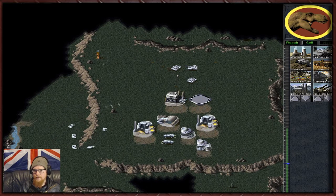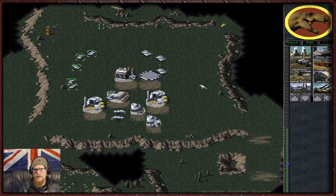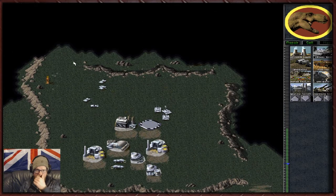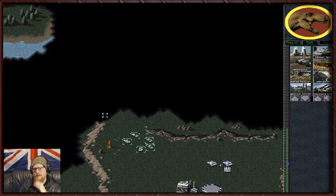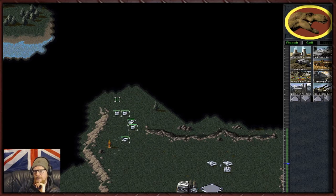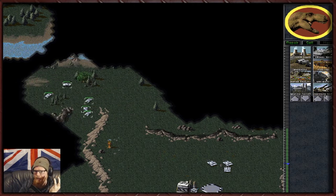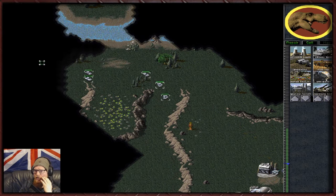Raptors! You sneaky little sausages - where do you think you're going? When these waves come in, when you're fighting the different dinos with mammoths and medium tanks you can really see the damage output difference between mediums and mammoths. The damage output difference is so much higher than I thought - for a long time I thought there was no point building mammoths because they're just slightly more powerful medium tanks, but no, they really are a lot better.